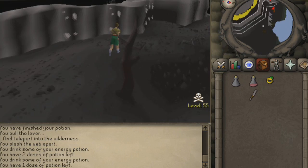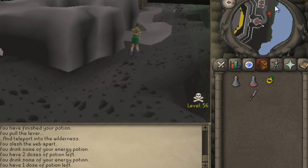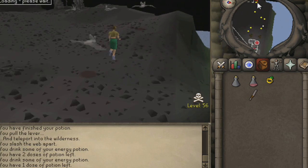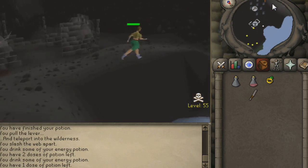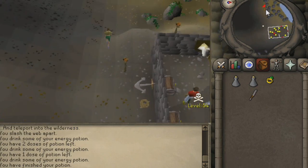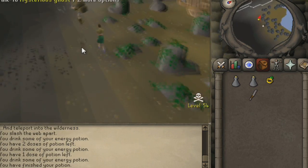Follow the path I'm taking into the wilderness — you're going to be in level 55 wilderness. If you're scared of dying, bring some food, but I wouldn't really recommend it if you're in an unpopulated world. Note that you're going to need a ghost speak amulet, ring of visibility, and a knife because you'll need to cut through a web.